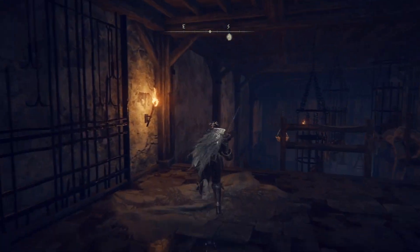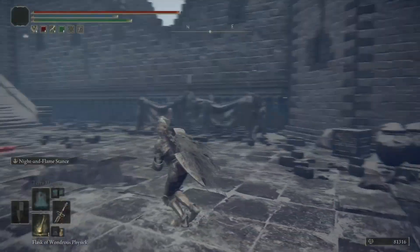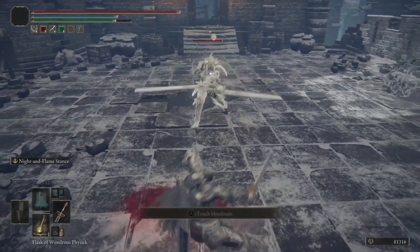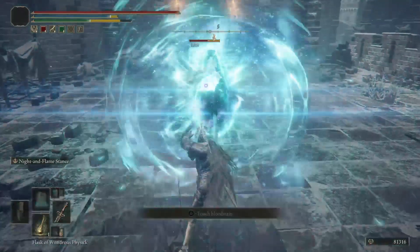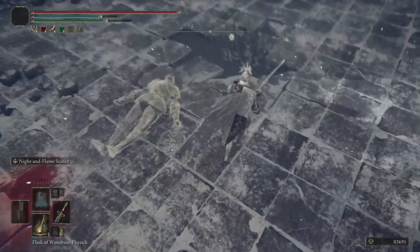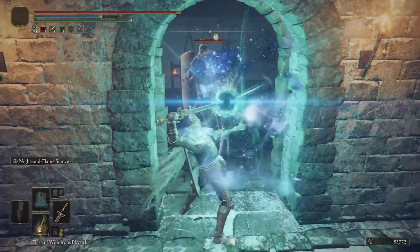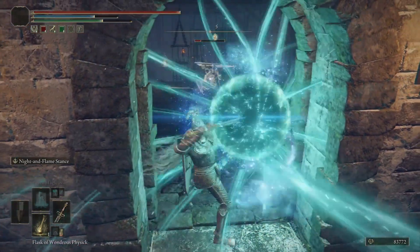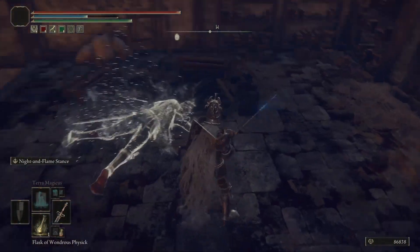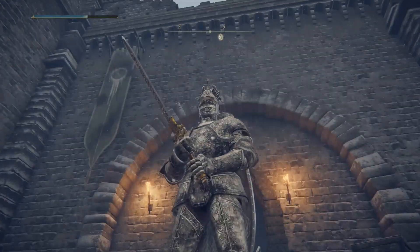Let's see if they're going to drop something this time. There's the alarm and the first knight coming out — be careful with him. Got him down, didn't drop anything. The second one — this one is going to drop something. Nope, nothing, no luck. But just keep repeating this process and you're going to get the armor set in no time.